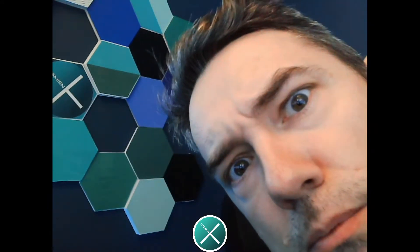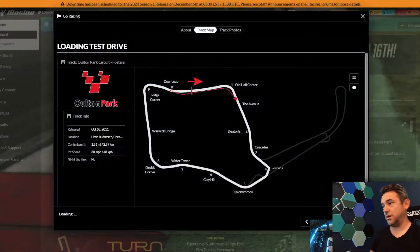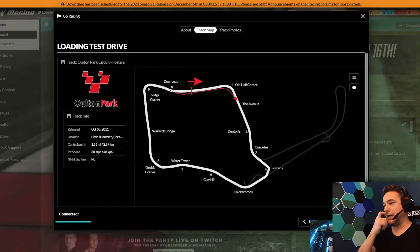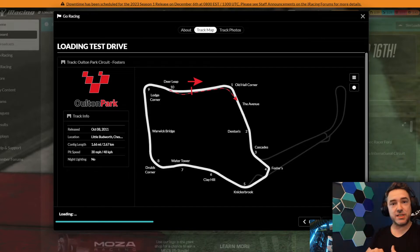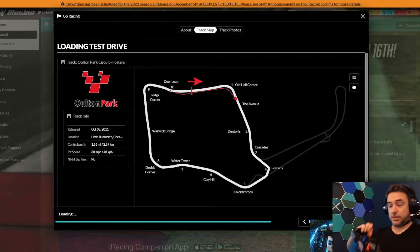Hello everybody and welcome to the very first video of the Damien Cross Racing channel. It's great to finally get this thing going. I'm going to start off with a quick drive around Oulton Park and we're here in the 4x Annex — because we're on iRacing, which has a series of penalty systems. 4x is what happens if you make quite heavy contact with someone. So yeah, we're in the 4x Annex and we're just going for a quick drive around Oulton Park. Let's get ready.